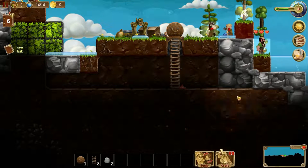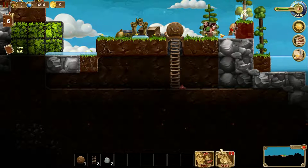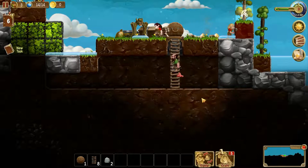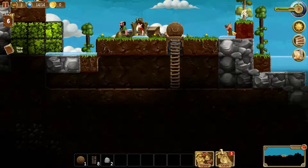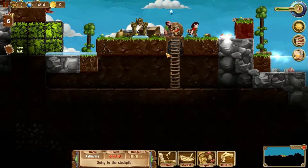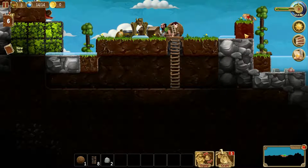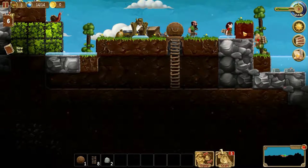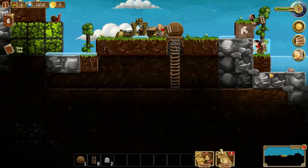Now how are these guys doing? How are my dwarves doing? Hunger — good. So we're gonna want to get to the point of crafting some beds soon. We have that little hiding home, so we are good at night.